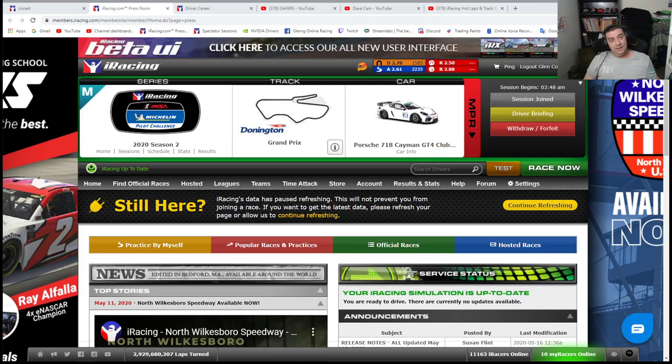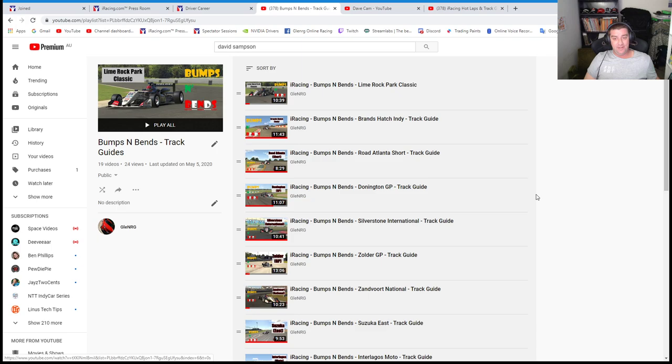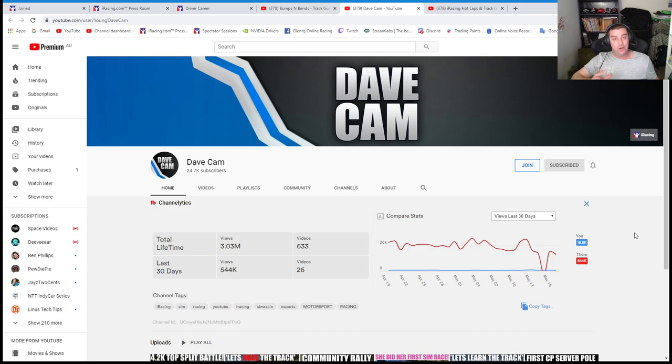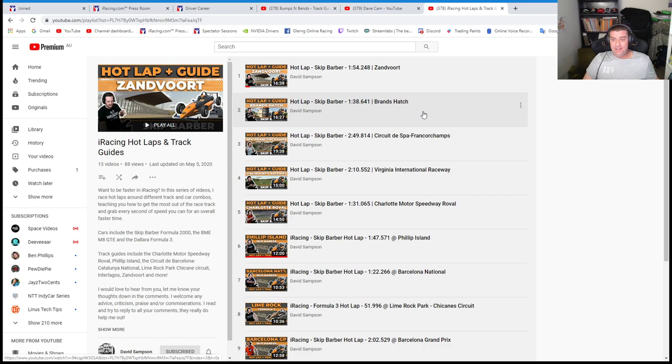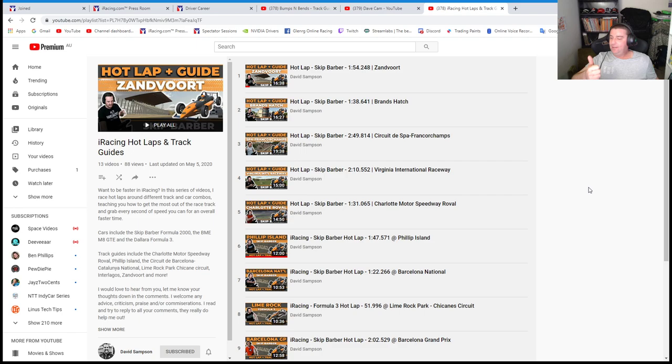The first thing I do is check out YouTube. You can go to my channel — I have a whole bunch of track guides for the Formula 3 sprint. But there's also Dave Cameron, who is extremely fast and has fantastic tips on learning the track and the car. There's also David Sampson, who has track guides for the Skippies, the BMW M8, and the F3. People like Jimmy Broadbent and Matt Malone — watch their videos. You can watch their footwork with foot cams, see how they change gears, how they push forward into a corner, whether they stomp the throttle or are progressive. You can learn a lot from other people before anything else.